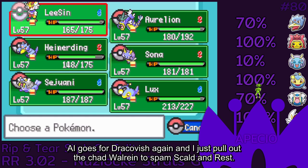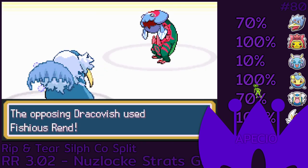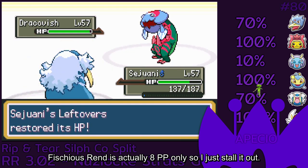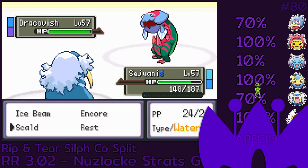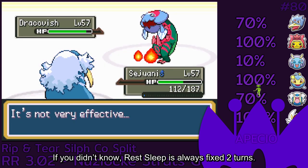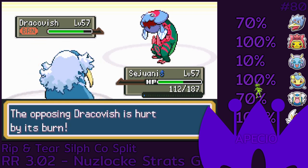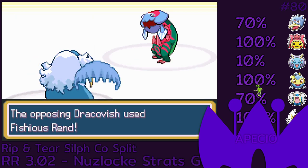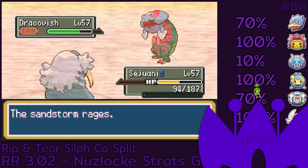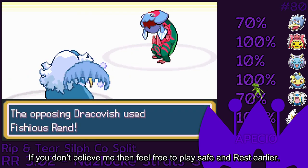The AI goes for Dracovish again and I just pull out the Chad Walrein to spam Scald and Rest. Fishious Rend is actually 8 PP only so I just stall it out. If you didn't know, Rest sleep is always fixed 2 turns. If you don't believe me, feel free to play safe and rest earlier.